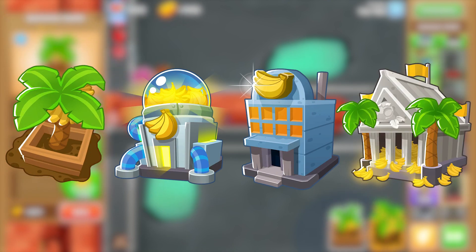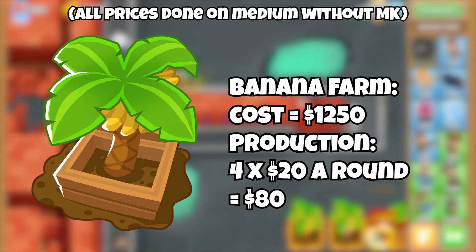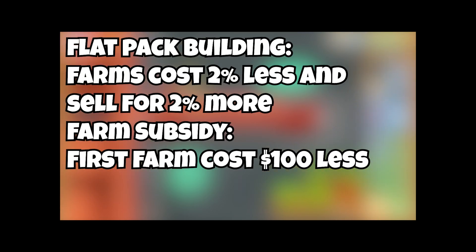There are many different circumstances, many different towers that create money. Now there are a few main ones that people use, including the farm or the Buccaneer. But there are many towers and many sub towers, including tiers, that create money. So how much money does a regular farm give you? The banana farm costing $1,250 produces four $20 bananas per round. Your first farm could be cheaper because of the knowledge, but that only affects one farm and doesn't really change much.